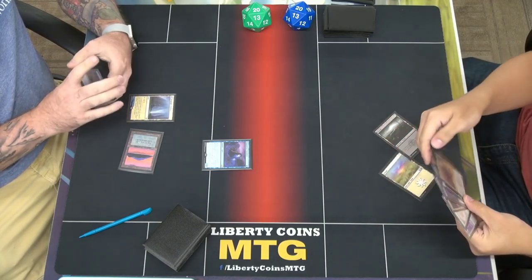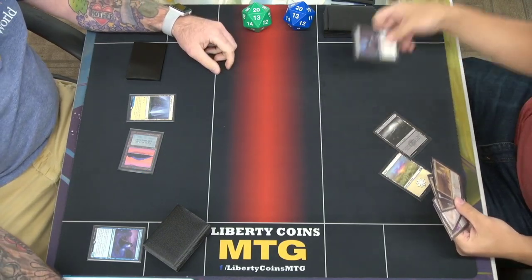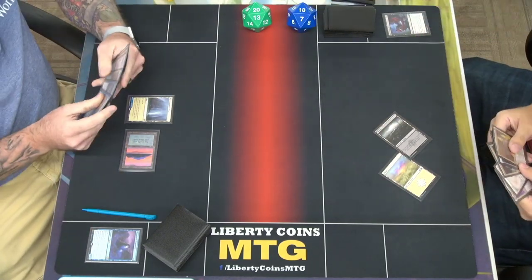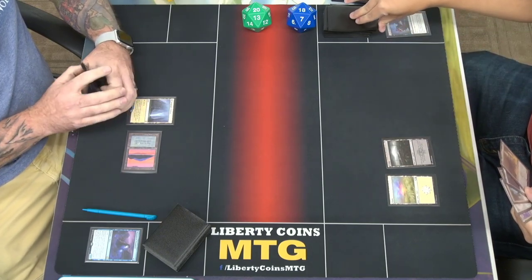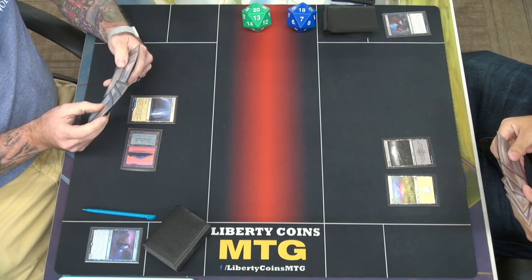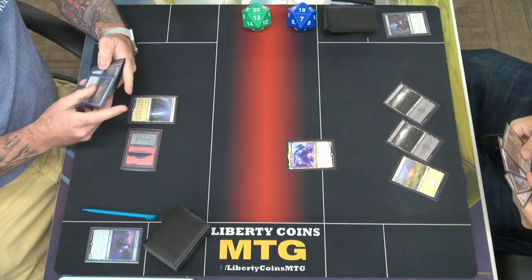At the end of your turn, I'm going to kill it. I will not sac it so that you do lose two life. I would have appreciated it either way. Draw a card. Going to play Swamp. Play Grease Fang. And then I'll pass.